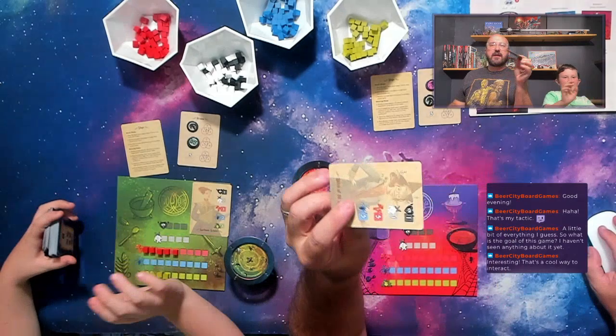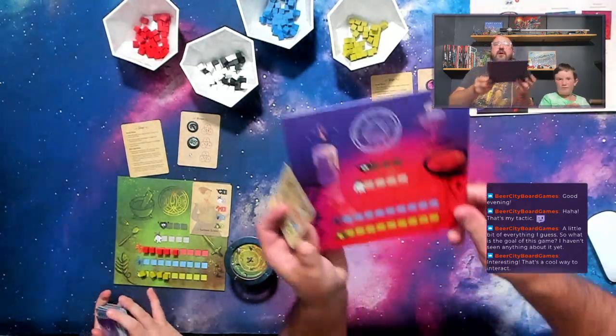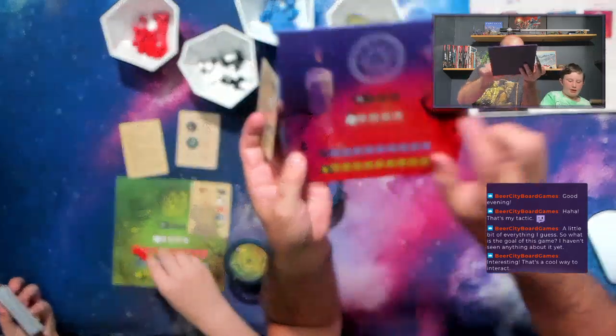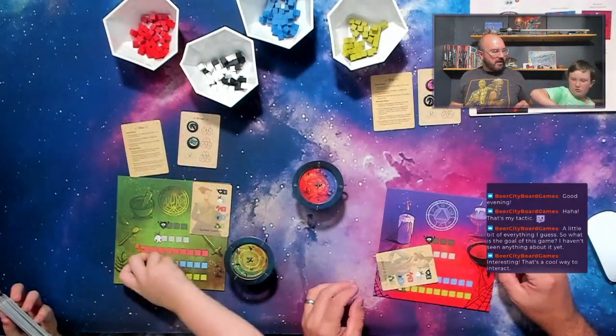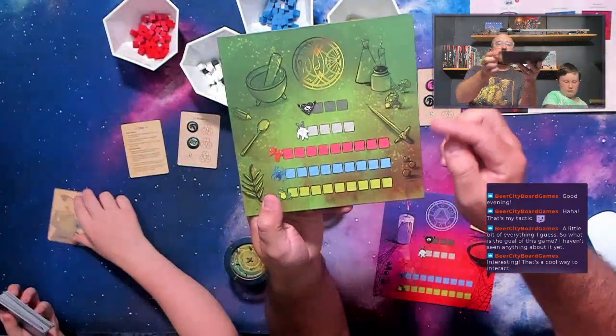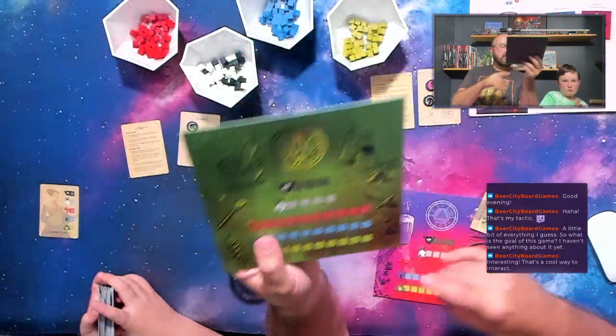In the game you have a player board with your workbench and a circle up here. You have a cauldron and character cards you can start with. This is your player board with your workbench — it's really hard to see the reds on this one. There are heart of shadows, mandrakes, mushrooms, spiders, and toads that you're going to be making from recipes.